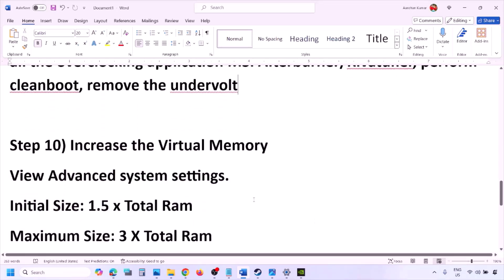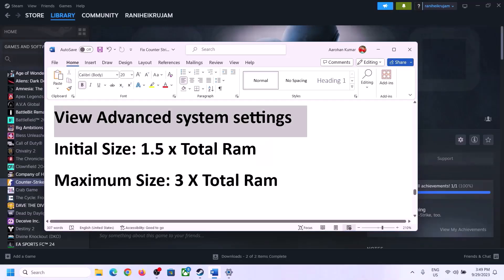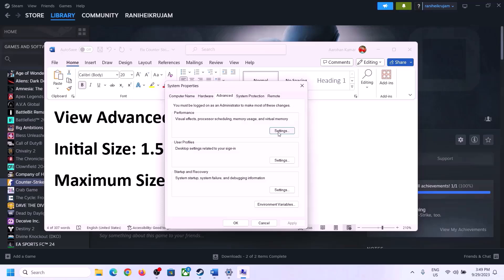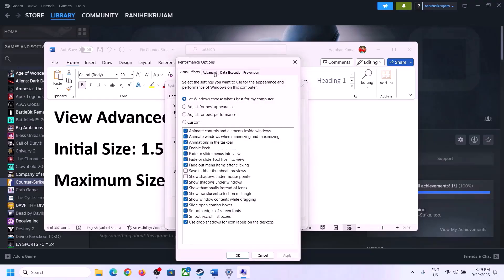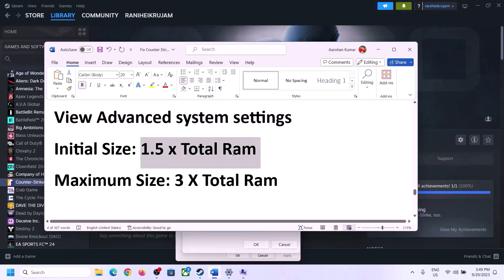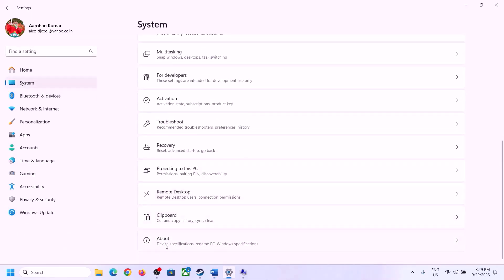The next step is to increase the virtual memory. Type View Advanced System Settings in the Windows search box, click on it, click the first Settings button, go to the Advanced tab, and click Change. Uncheck the box that says 'Automatically manage paging file size for all drives,' then select the drive where the game is installed.